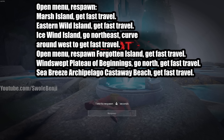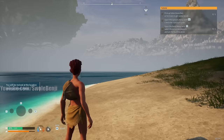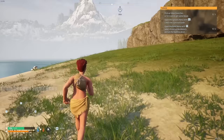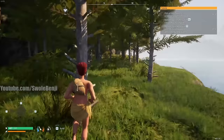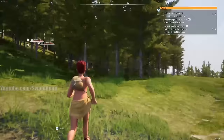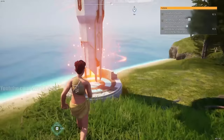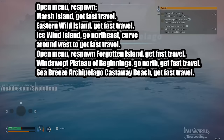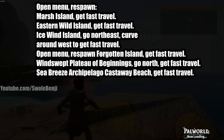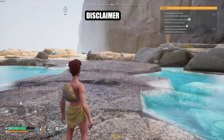You'll get a technology point just for claiming that fast travel. Next, go northeast to Ice Wind Island - either go around the wall or climb it. The fast travel there is up higher on the wall. Finally, respawn at Sea Breeze Archipelago Castaway Beach to get that last fast travel point.